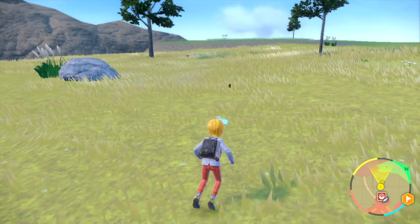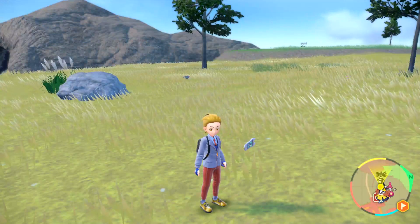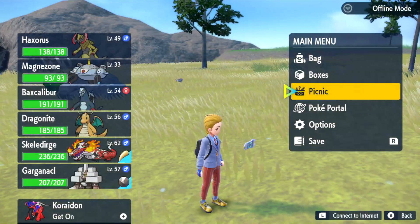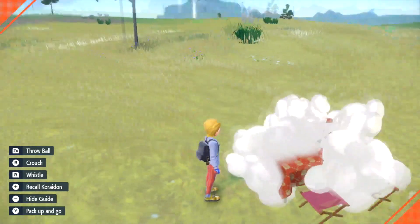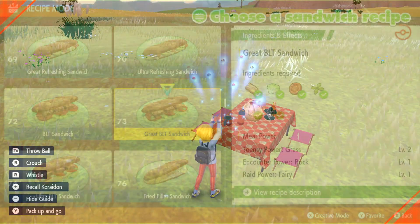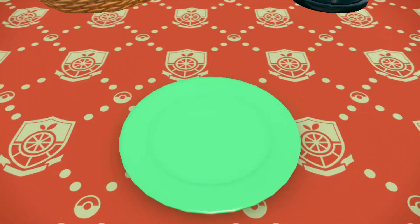I'm going to go and make a rock encounter boost sandwich. I'll show you exactly which sandwich I'm making — the Great BLT sandwich. It gives me an encounter power for rock level 1. Hopefully it'll be enough.